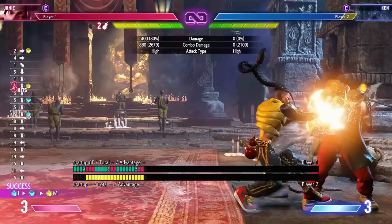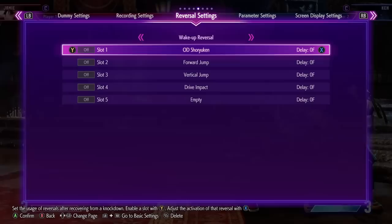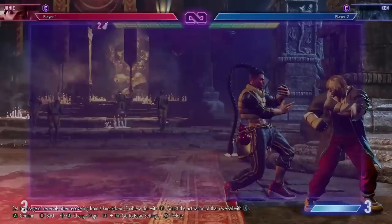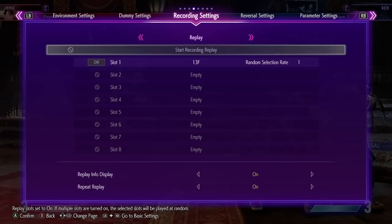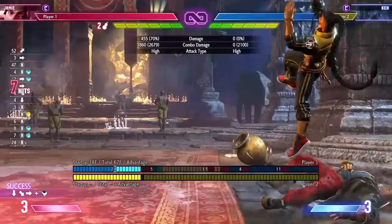Next, getting safe jumps off your breakdance. Anytime you get the target combo and you're at level two, breakdance gives you a safe jump. I'll make Ken do wake-up DP to show you. This is more commonly known, but I want to show why it's important — the punish combos you get in the corner with Jamie are among the best in the game.